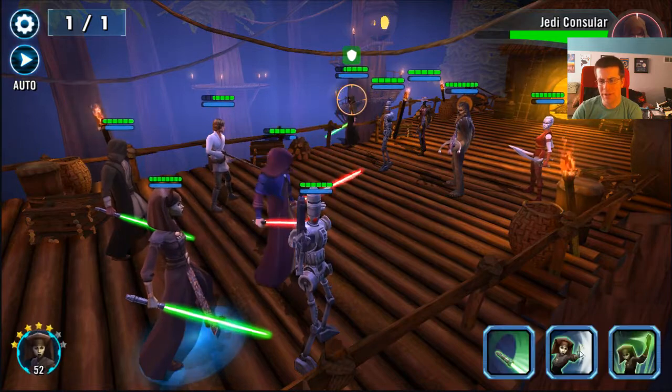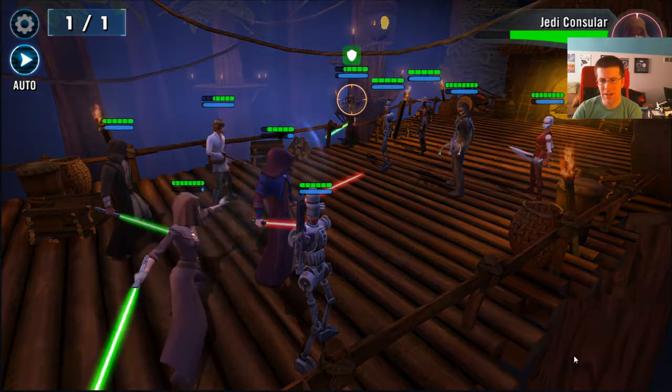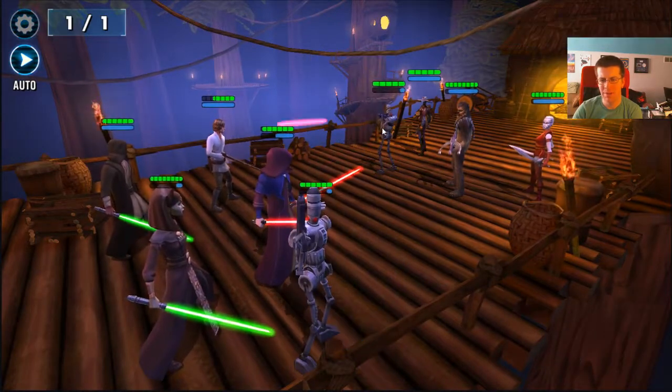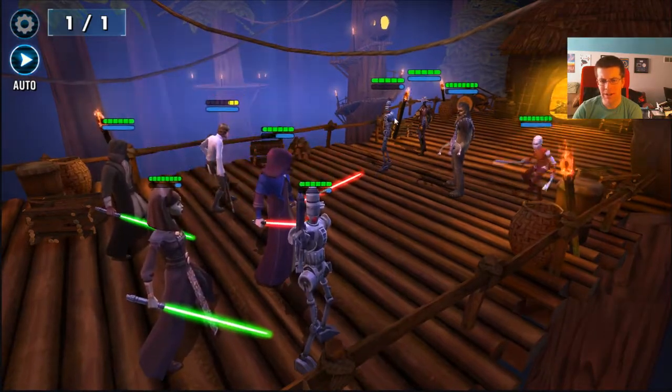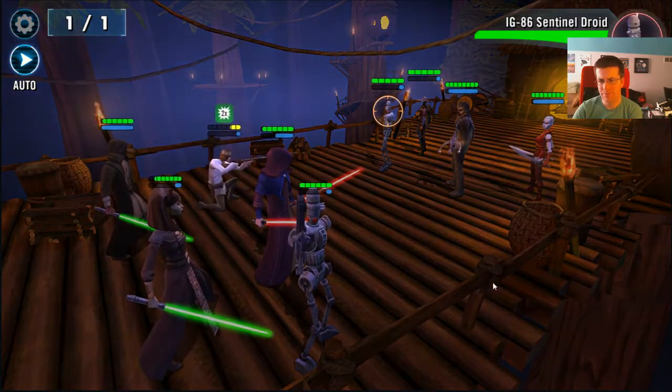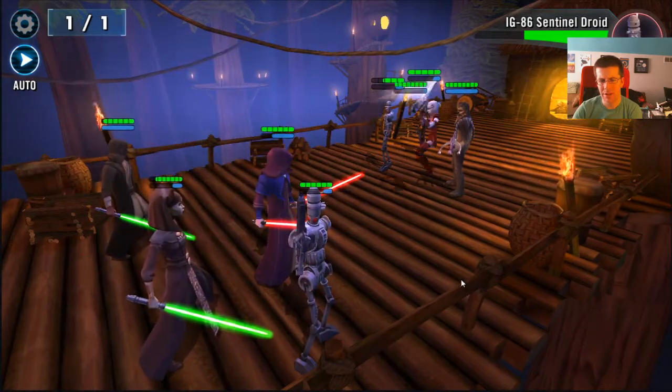I can really outlast that one tank, especially if it's Chewbacca. I'm not really seeing the need to change my strategy based on what I'm encountering. So I'm going to go for the HK-86 next because he's a damage threat. The other option would be Cad Bane — he's more of a stun threat.